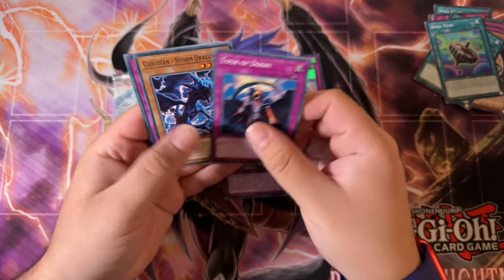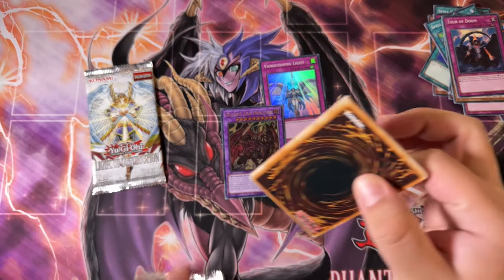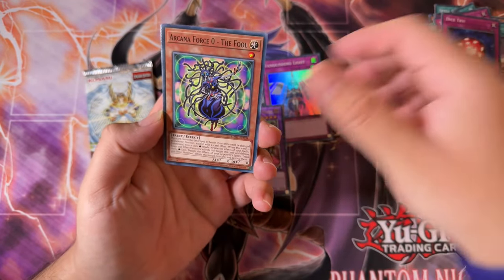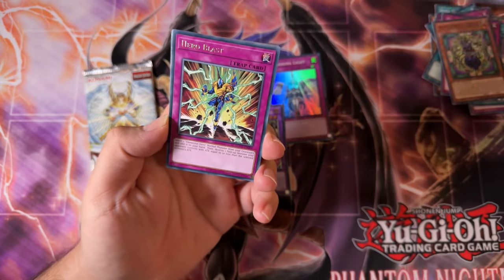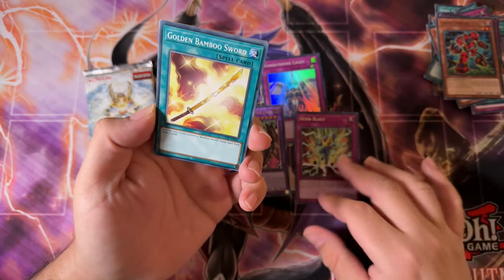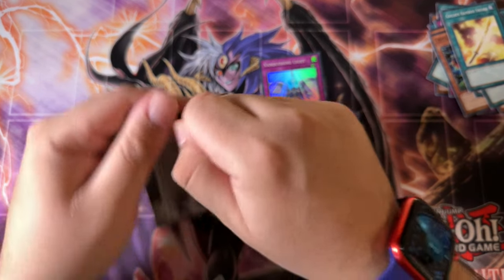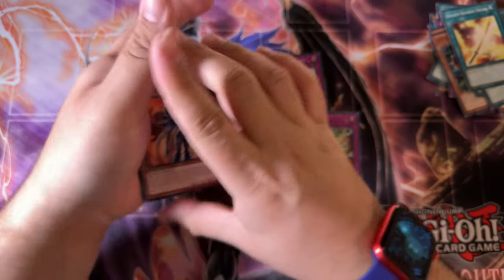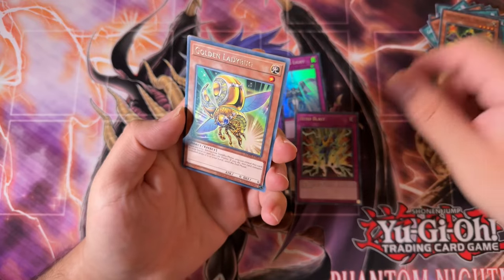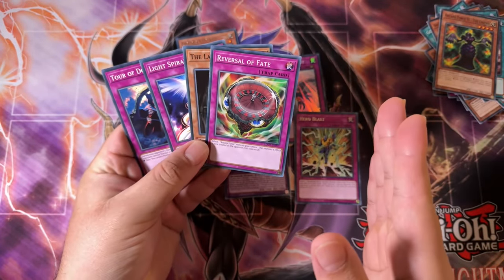Let's freaking go. I've been pulling a lot — well, I pulled two Ultis, so I wouldn't say a lot. But I've been pulling more Lightsworn cards and I'm not a fan of Lightsworn. So seeing one of the chads is definitely awesome here. Hero, Hero Blast, Rare, Golden Bamboo Sword. Last pack in this mini box: we got Arcane Force 3, Demise of the Land, and a Golden Ladybug. This mini box was pretty decent, actually.